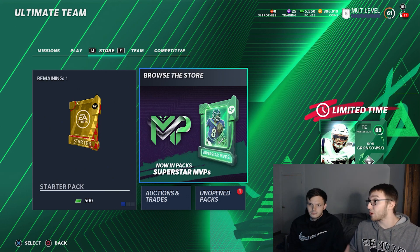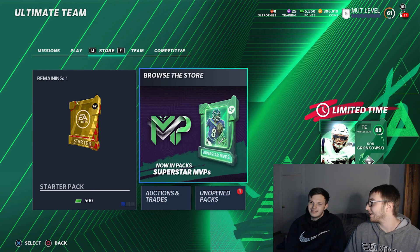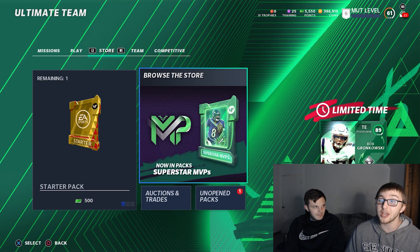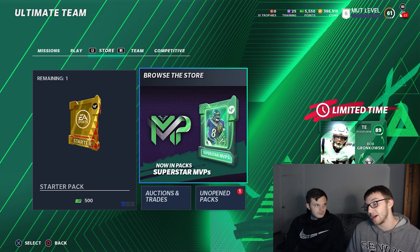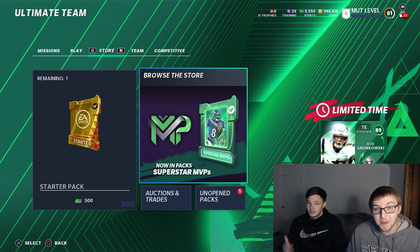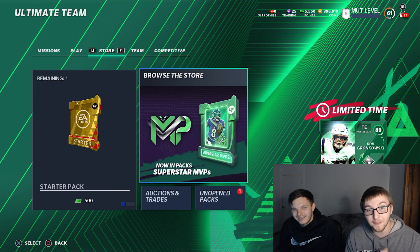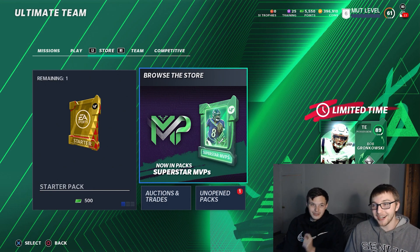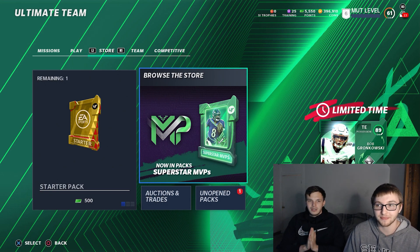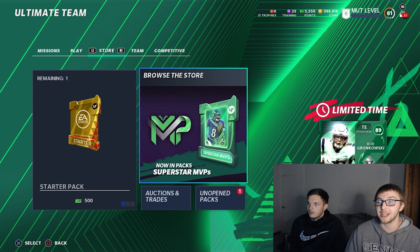That'd be a good idea, especially if there's a big price difference. That's going to be it for Superstar MVPs. We all knew this was going to be the first promo and it was. Legends should be coming Saturday — that's the big one we're all waiting for. We're going to try to pull a full legend. That's when you get six cards day one. They put in running backs and we need a defensive end.